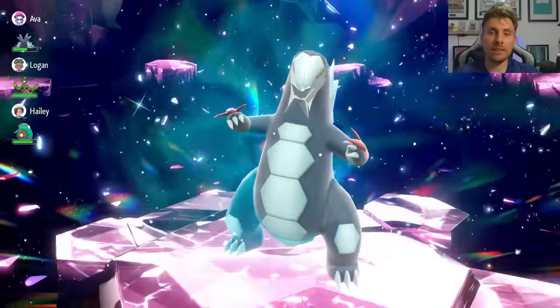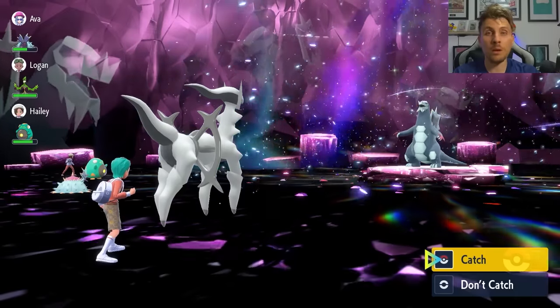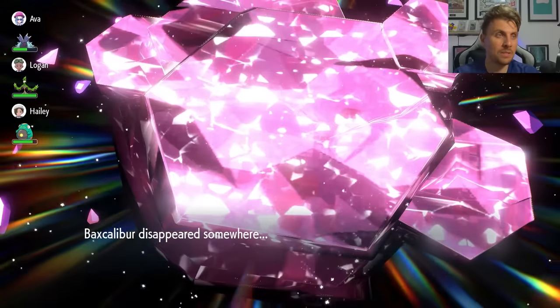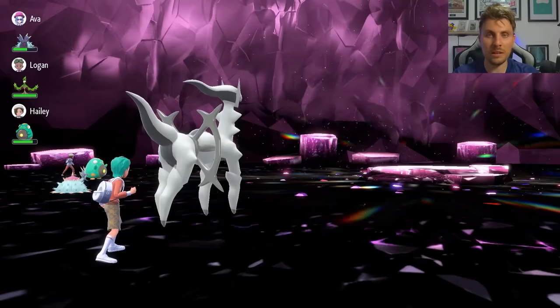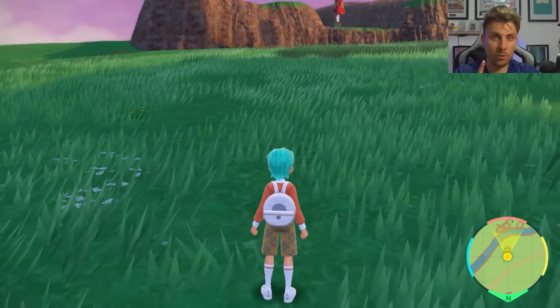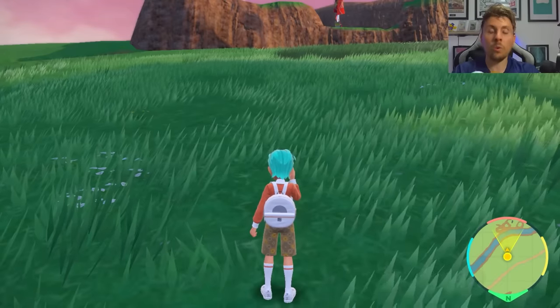One issue you may encounter is a Steel Tera-type raid boss — Acid Spray won't work there since it's a Poison-type attack and Steel is immune. In that scenario, rely more on Calm Minds instead, boosting yourself up to plus six Special Attack, then attack from there. Preferably use the Ground Plate or Fighting-type Plate on Arceus to hit the Steel type for super-effective damage.